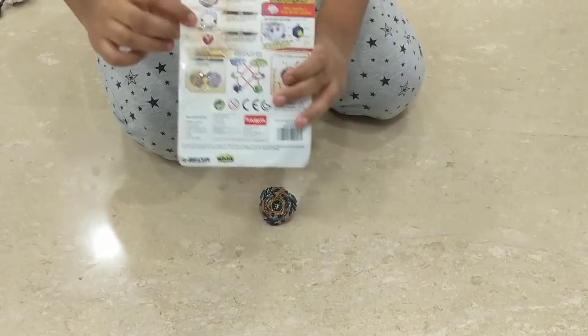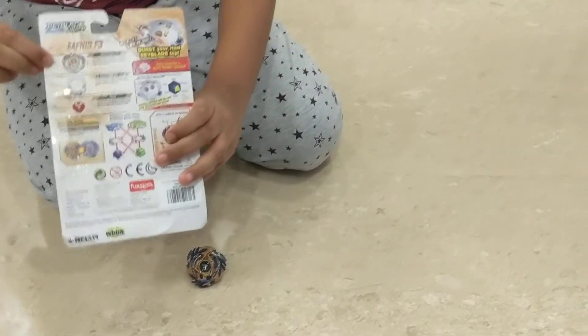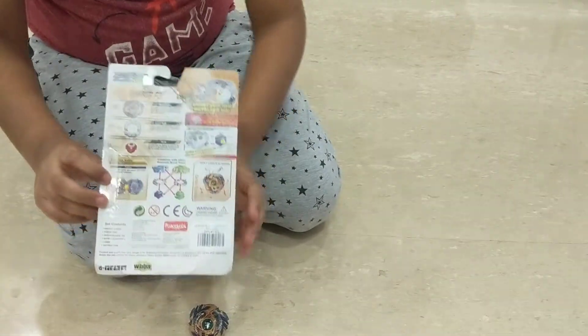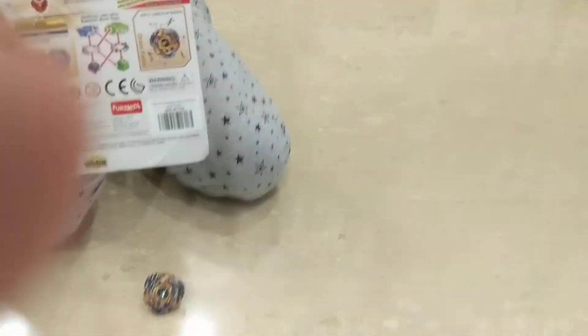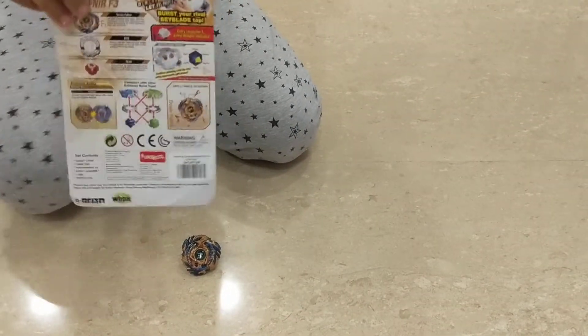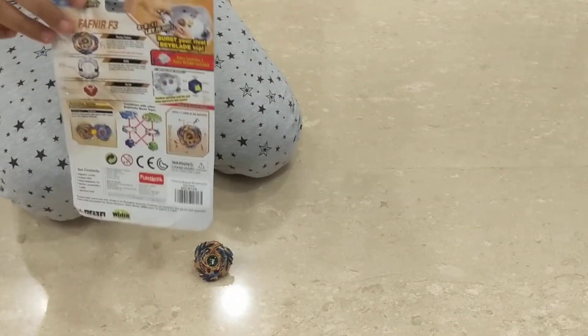It comes with three parts: the 8 disc, the nothing driver, and of course the Fafnir disc. Its special ability is spin stealing. You can rip it with your hand or with the launcher, and this one will pick up speed as it is hit by a right spin Bey.